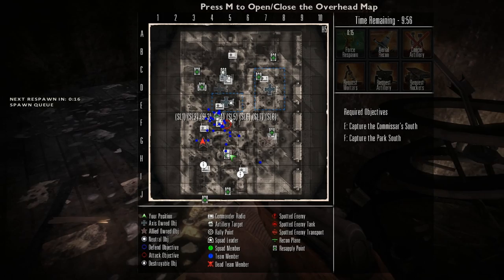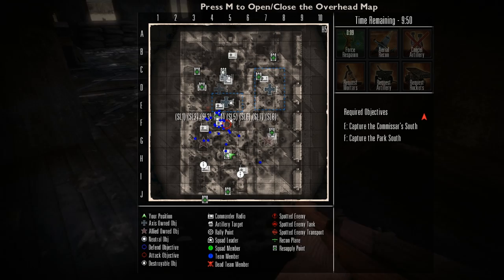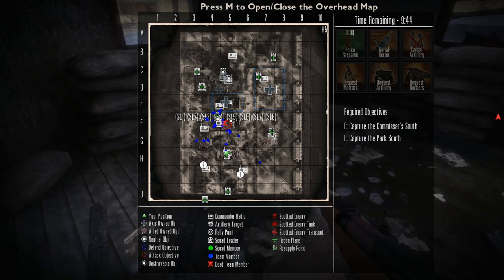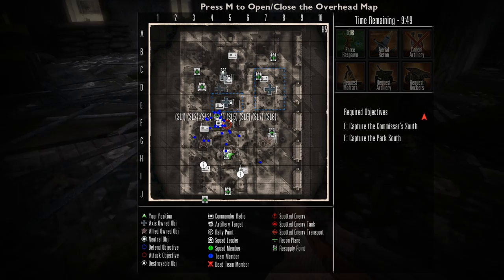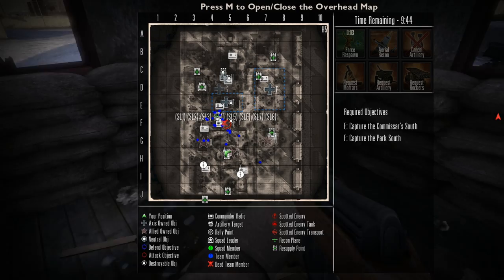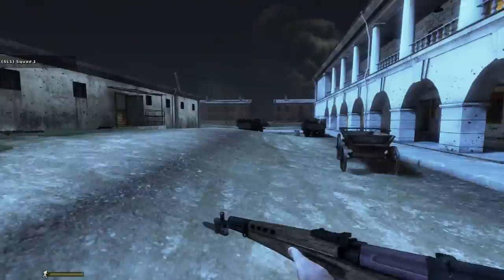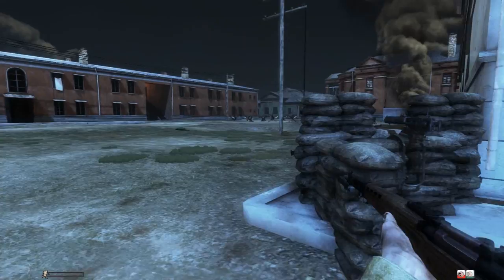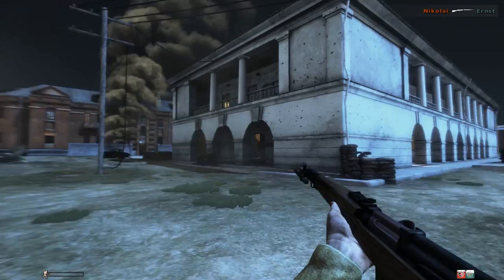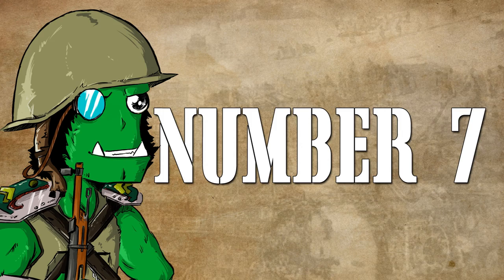Tip number six: learn the maps. This is very important as the game is tactical and knowing the map gives you a huge advantage. You should know the best cover spots, the best sniping positions, how to get inside capture points, and where to hide. You can learn maps by finding top-down maps online, exploring empty or bot servers in-game, or playing the single-player campaign — the maps there are about the same as in multiplayer, even though the bots are buggy.